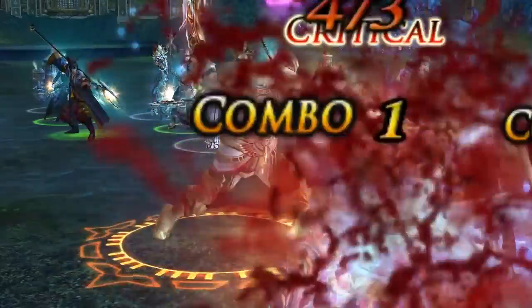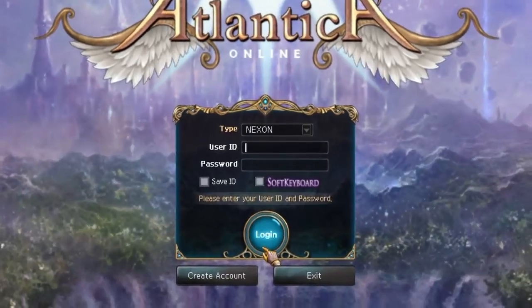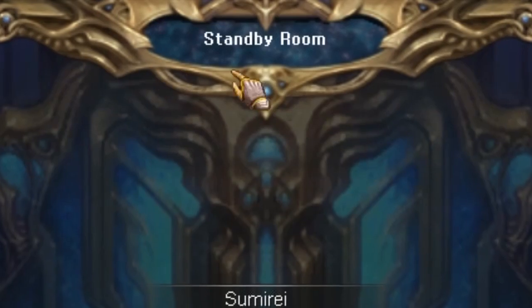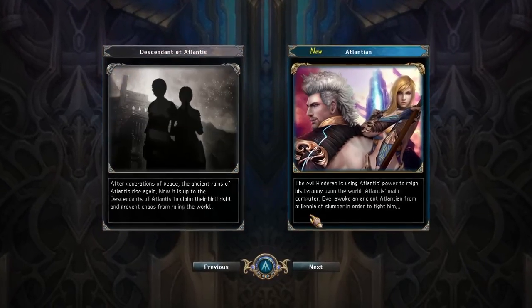Blademaster is a new character class that will have players slicing and dicing their way through enemies. To obtain the Blademaster character, log into the game and select a server. Once on the server of your choice, you will be taken to the character selection screen, or standby room. Click the Create a Character button at the bottom of your screen, then choose the Atlantean option.